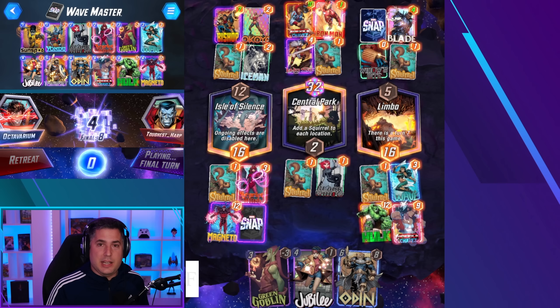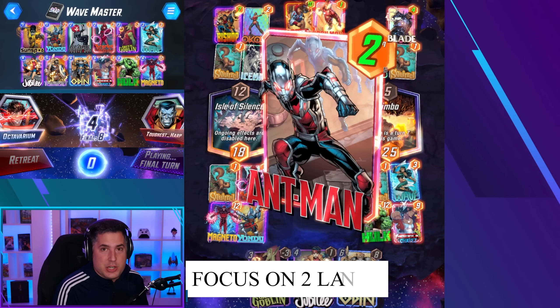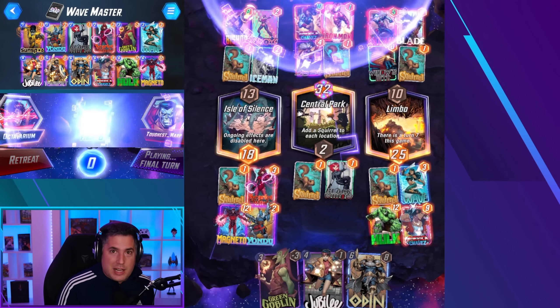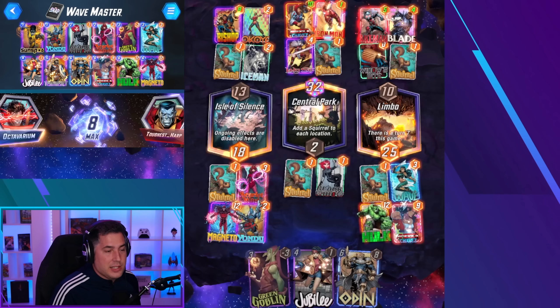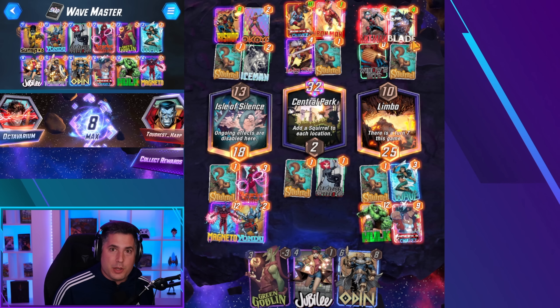Tip number 16 is to focus on winning two of the three lanes. A lot of new players try to win all three lanes, but especially as you gain rank and move up the collection track, you want to focus on two of the three lanes to secure your victories. That's what you need to win in Marvel Snap, so don't overcommit to three separate lanes.